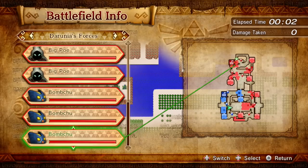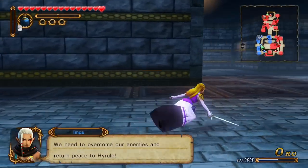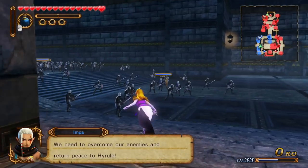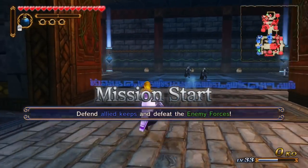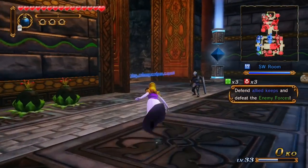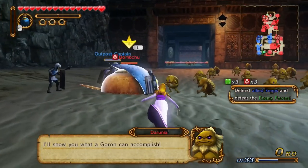Now, there are Bom-Chews around us, so we're gonna have to go get rid of them. Let's get rid of this one that's really close by first, because they can be bad. This costume for Zelda has the weird distinction of just not looking right when she runs — it's very strange.